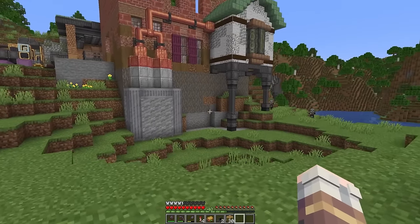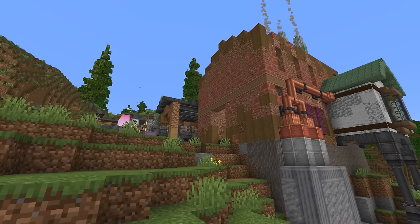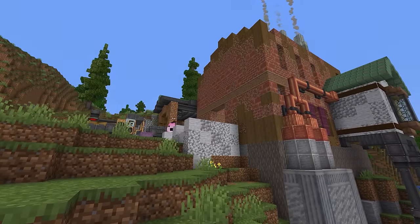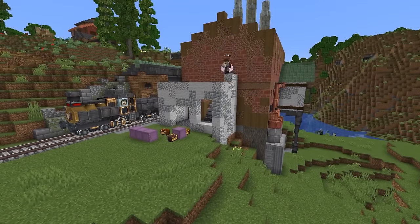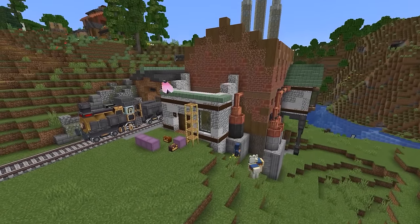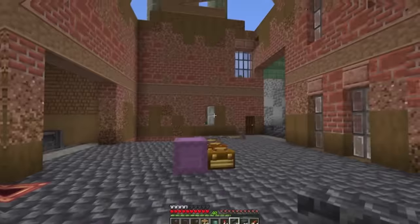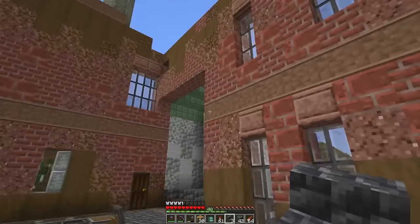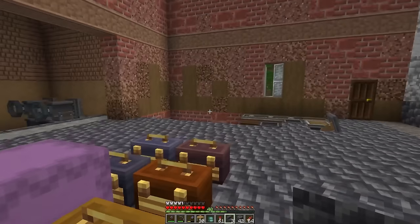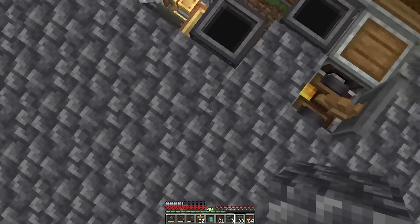At least the first story looks good — the basement needs a little work and the second story definitely needs work. Before we get working on that second story, I want to pop around to the front and add in an entrance using that diorite mix again, adding some details such as another tank and some letters on the wall. With the outside at least half done, I want to move on to the inside as I want to get some Create components rolling.